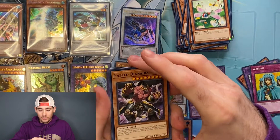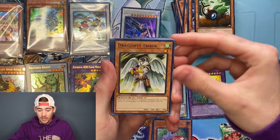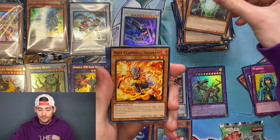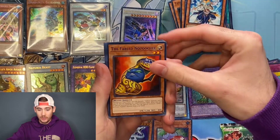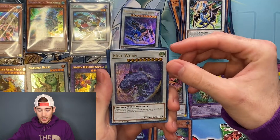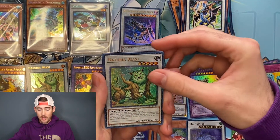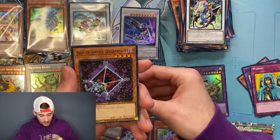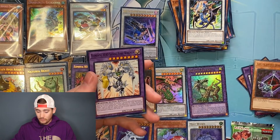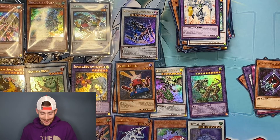I need y'all to like for luck — we need a Dark Magician and a Red-Eyes Black Dragon. Like for luck, let's make it happen. Three packs left. Dai Sojo, the Fabled, Dance Princess, Ally of Justice, Dragoonity Knight, Mist Worm, Card Trooper again, and Naturia Beast with Ally of Justice Quarantine as the Dual Terminal rare common. With Elemental Hero Shiny in the back just hanging out.